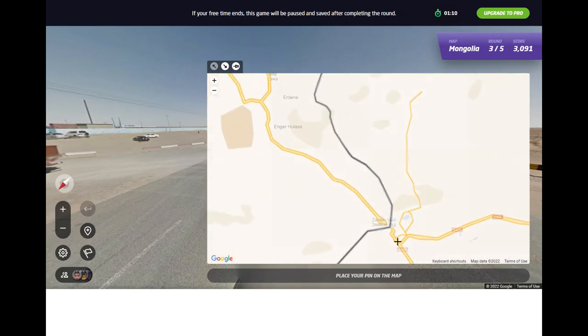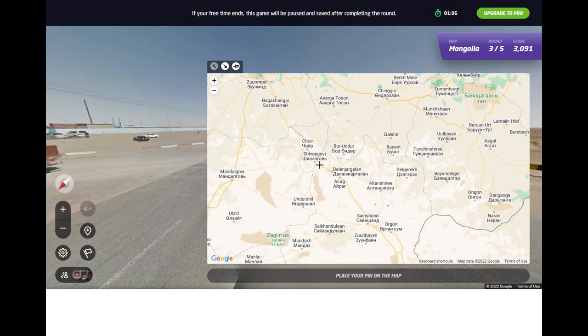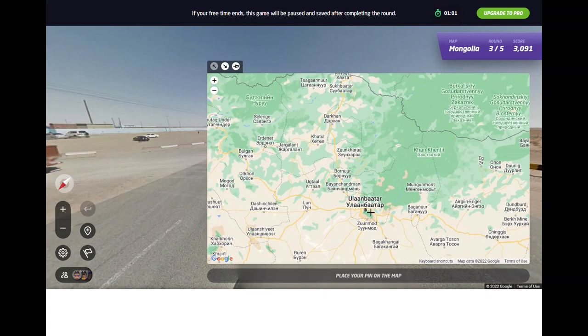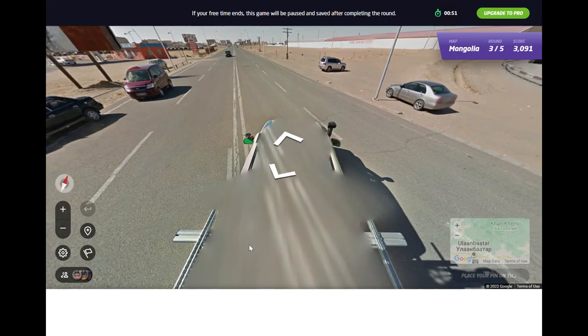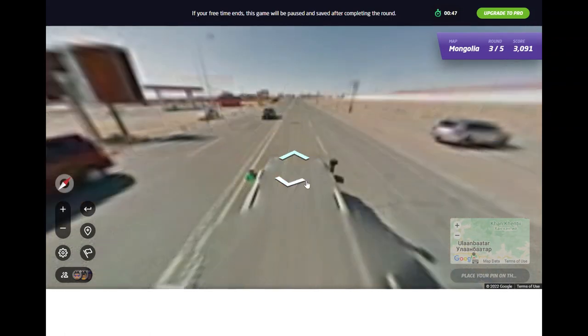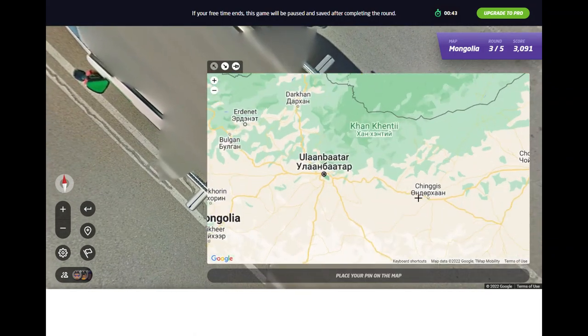This car drove up from the border of China, through what's this town — Sainshand — and drove up past Sainshand, continuing up this road. There's some coverage in and around Ulaanbaatar that goes up here, then up to Darkhan, then over to Erdenet. So we're gonna be somewhere around there based on how dry it is — probably gonna be south of Ulaanbaatar. I might just go somewhere near Sainshand to be honest.